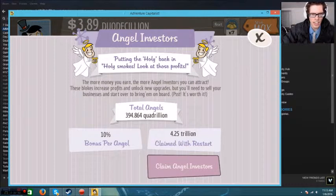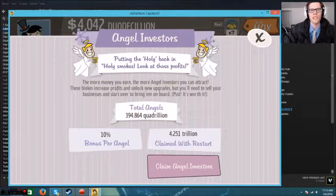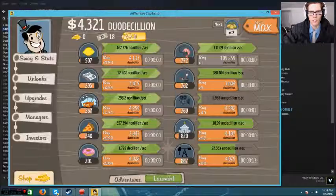If you look right now, the angels that I have is 300,000 quadrillion angels. If I restart, I will have 4.2 trillion angels and it keeps going up. I'm actually going to do the cheat for you guys.